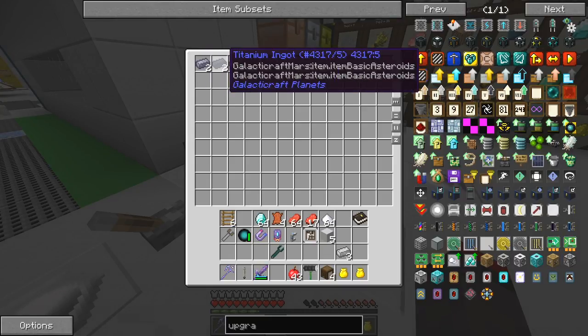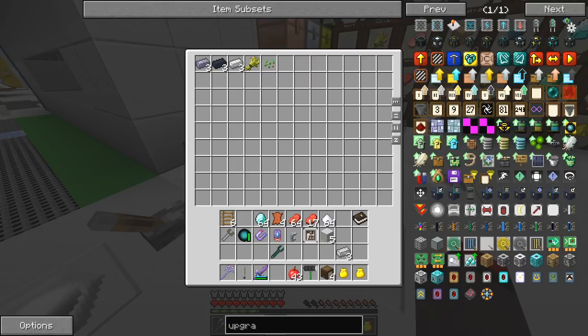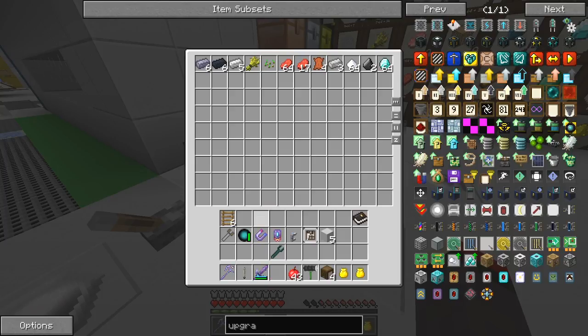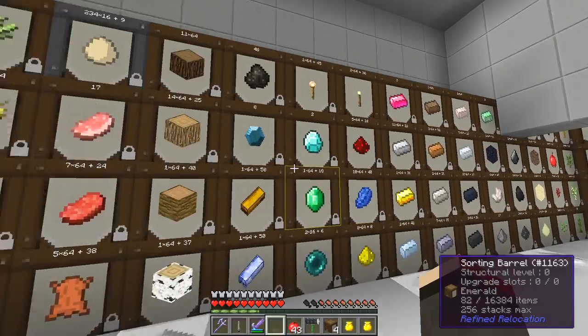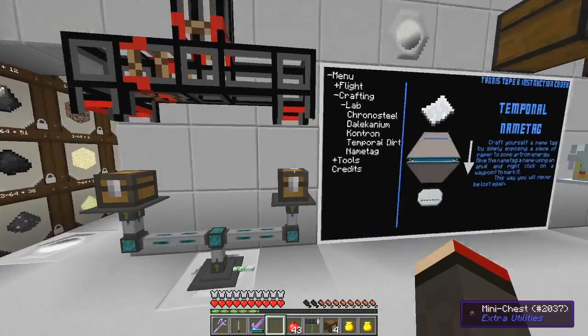Now we're getting lead ingots, titanium ingots - I guess we'd expect to get some titanium. We can also get rid of this meat and some leather and some sugar. I don't know if the electric iron will disappear. And we can actually also put these diamonds in here - that should end up in the right place in here.